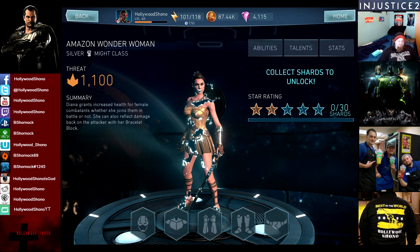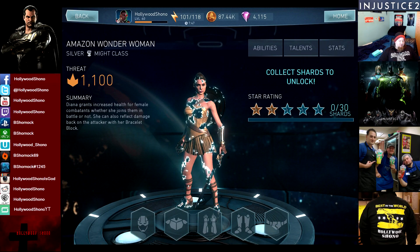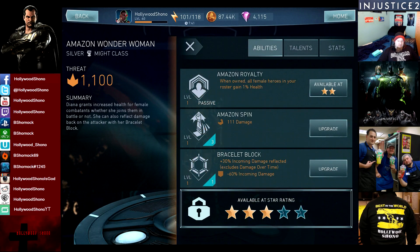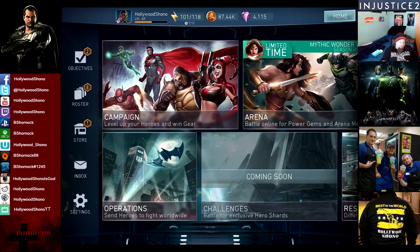Amazon Wonder Woman is a 2-star Silver. Diana grants increased health for female combatants whether she joins them in battle or not, and she can also reflect damage back on the attacker with her Bracelet Block. All female heroes in your roster gain 1% health — and this is just from owning her; it doesn't mean you have to use them. This is a really important card to have upgraded, and it will make cards like Harley Quinn, Supergirl, Poison Ivy, and Catwoman even more useful.